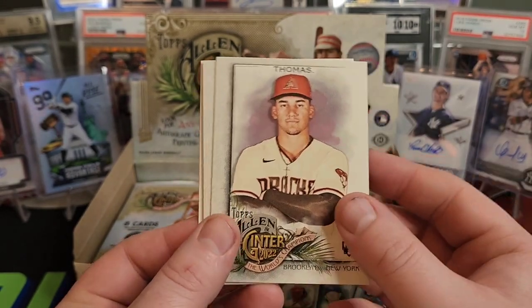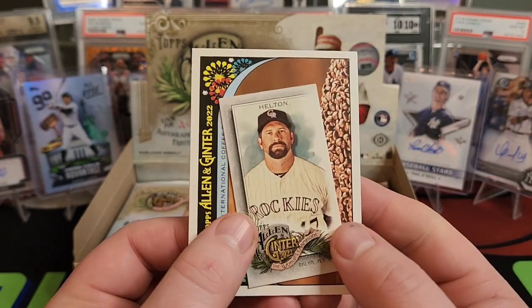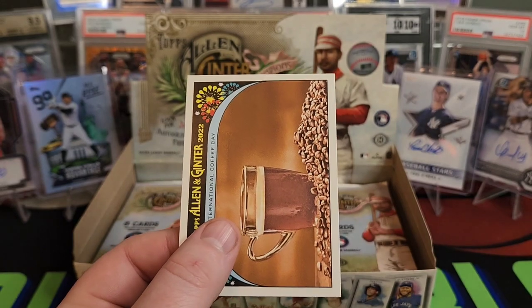Vladimir Guerrero, Drew Rosenhaus — I think he's an agent. Yu Darvish, La Crosse player, Charlotte North, Alec Bohm, Miguel Cabrera. Todd Helton — I was always a big Todd Helton fan. Hope he makes it in the Hall of Fame someday.